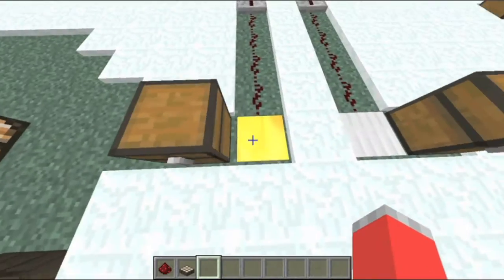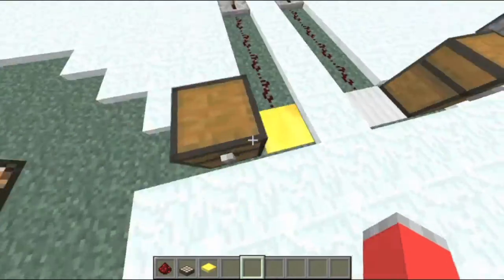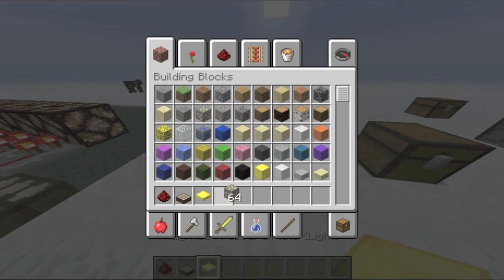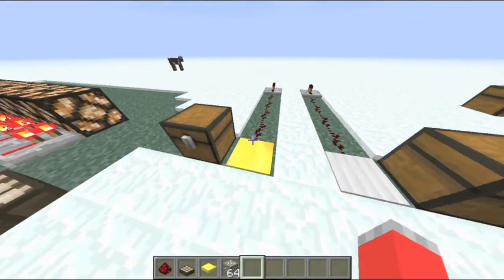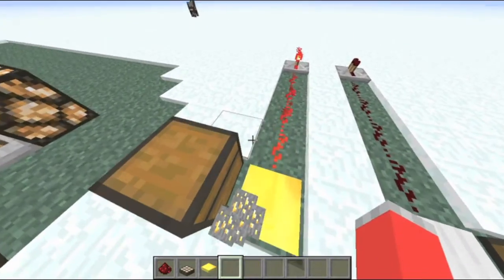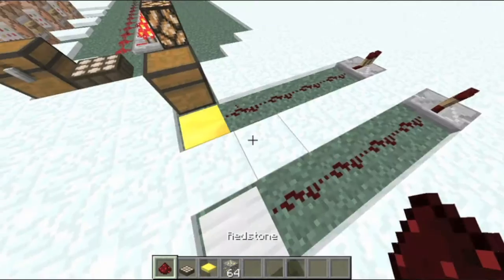And now we have the weighted pressure plates — the light and the heavy. The light one is crafted with gold like that, and the iron one like that. So if I was to use this, I can't stand on it and activate it — you have to use blocks. And if I drop one, I just want to drop one on it, it'll activate one redstone.